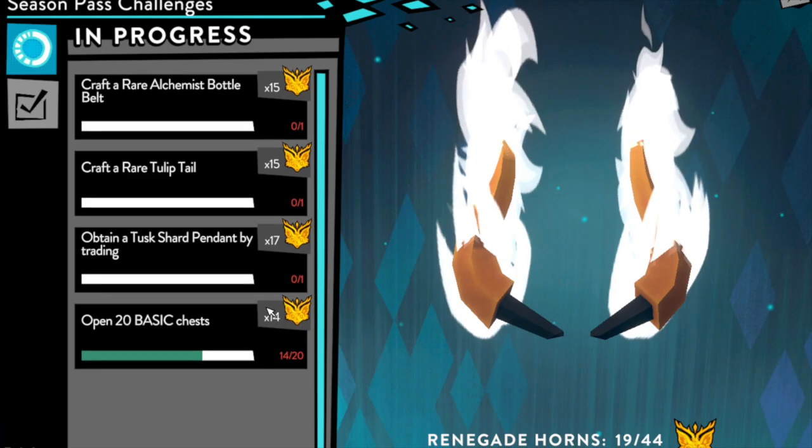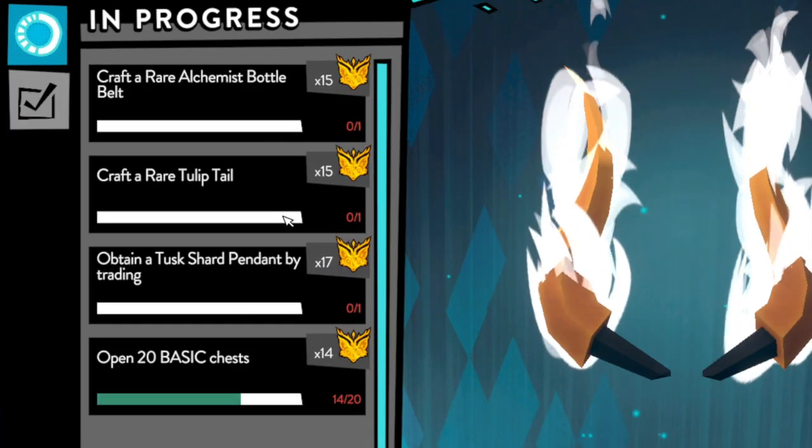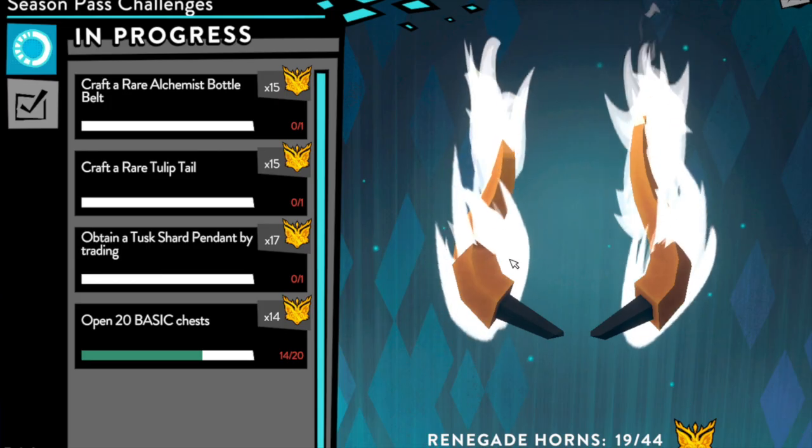Oh my goodness — 25 points left. If my calculations are correct, I just need like 11 more, so I have to do any two of these challenges. We're skipping these because that's gonna waste all my money, so it looks like we're gonna get a tusk shard pendant and 20 basic chests.